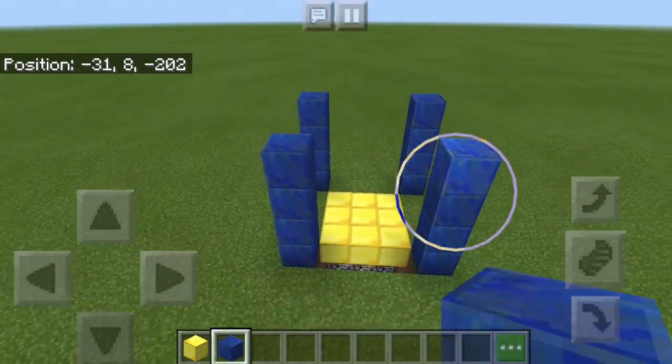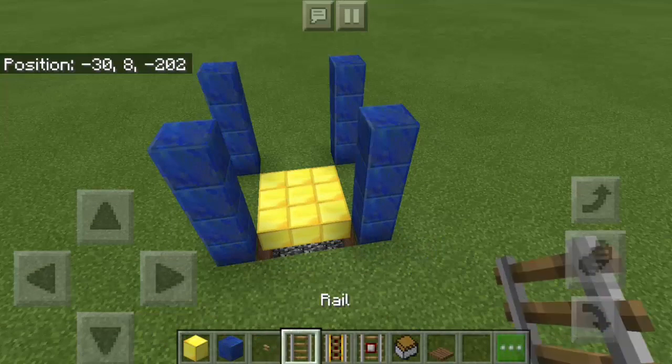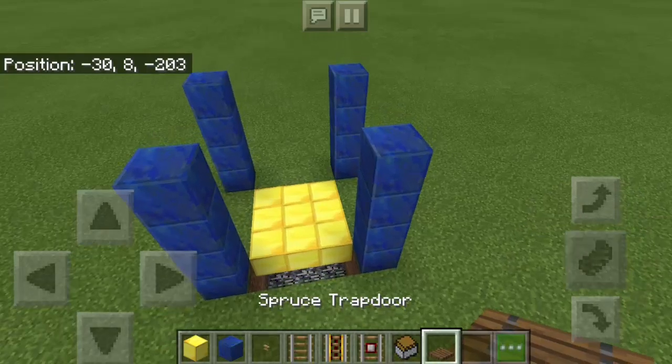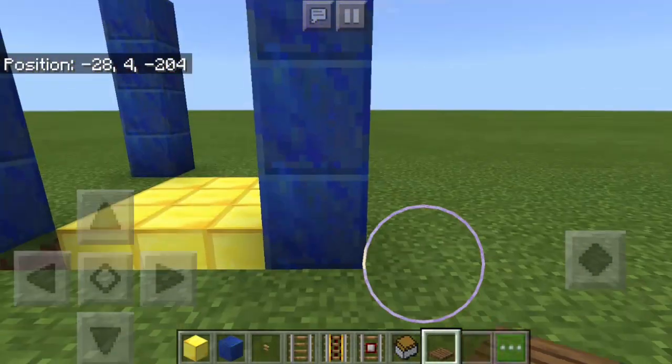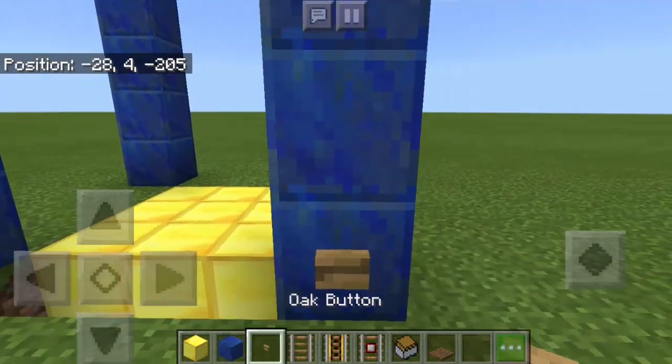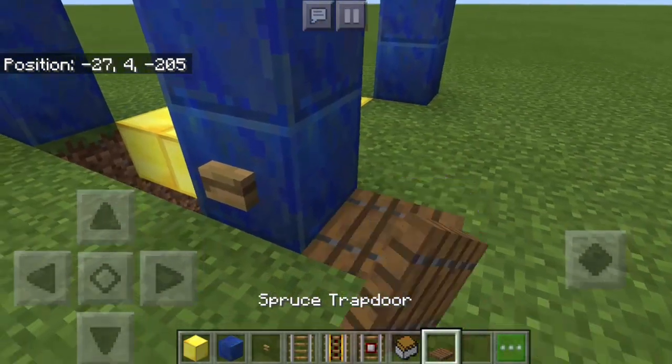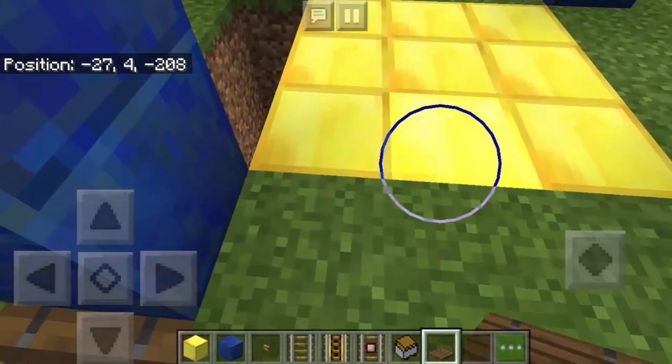Next, we need the button, the rail, the powered rail, the detector rail, Minecraft Witches, and a spruce trapdoor. What we're going to do is put here the button, then dig here and put the spruce trapdoor.